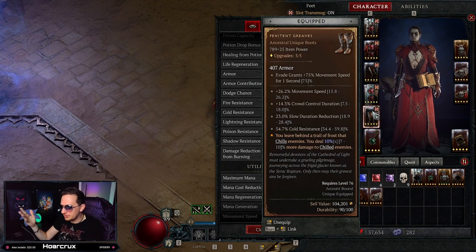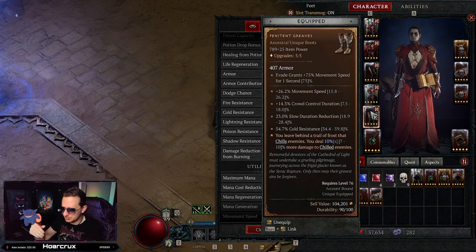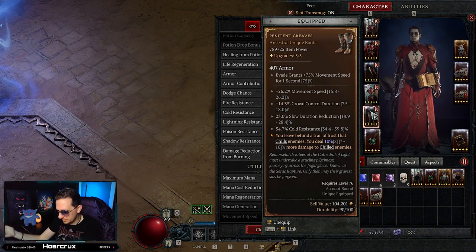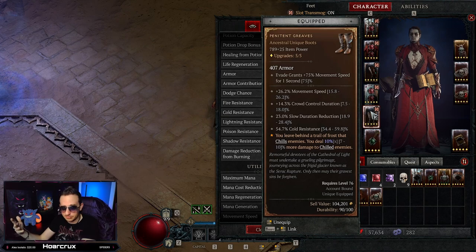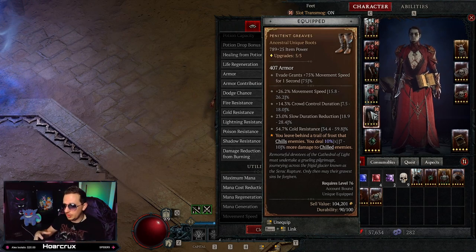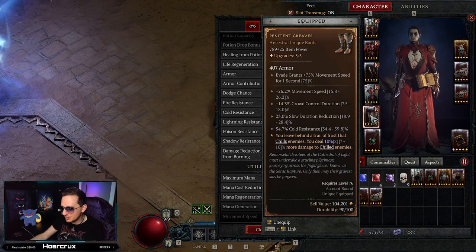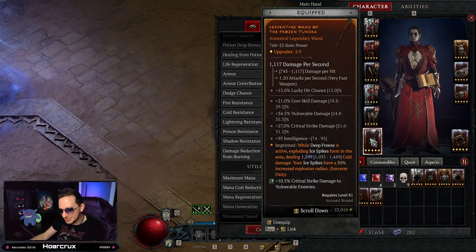Penitent Greaves — everyone can get this universal unique and it's very strong on the Sorcerer. The unique effect leaves behind a trail of frost that chills enemies, and you deal 10% increased damage to chilled enemies. When you do your evade, this gives you 75% increased movement speed, which is absolutely massive. The chilled effects all over the ground make it very hard for people to stay up on you — you're really annoying to deal with.